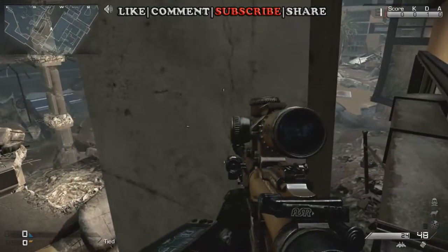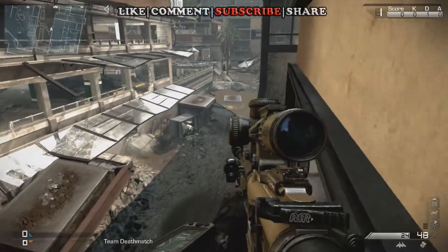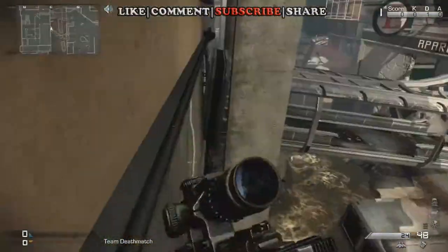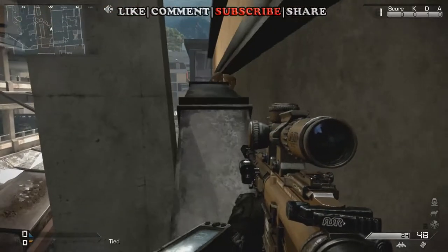You can cover a lot of ground from up here. As long as you kind of stay behind this pillar, you stay hidden — lay down, just don't go way out here. If you're getting shot from the restaurant and stuff, you can always retreat back here and use the pillar as protection.